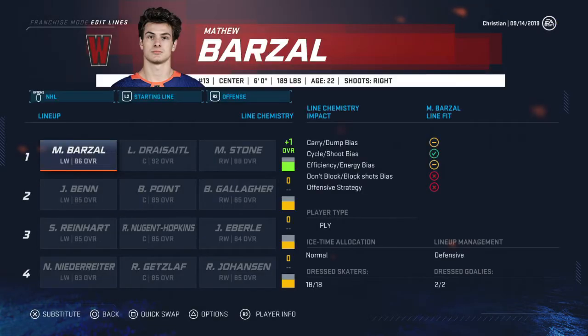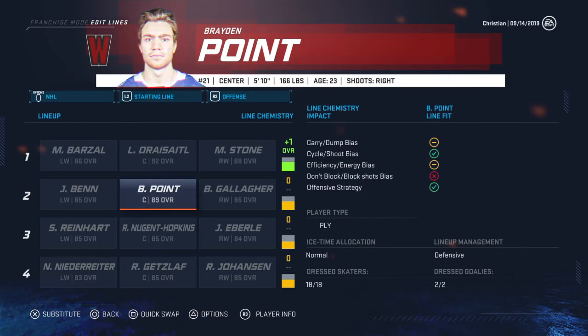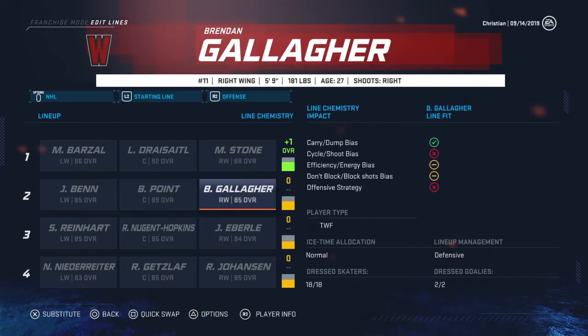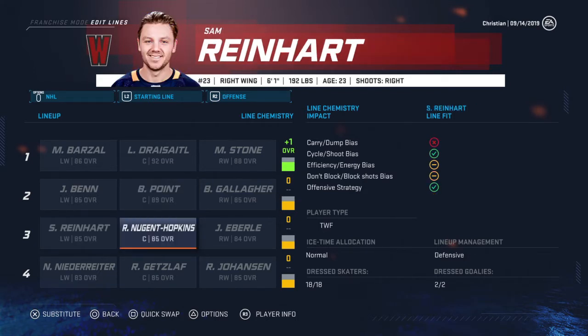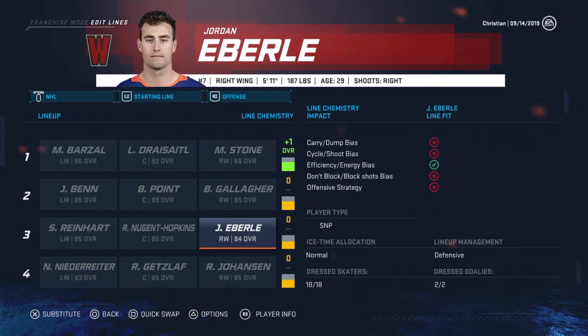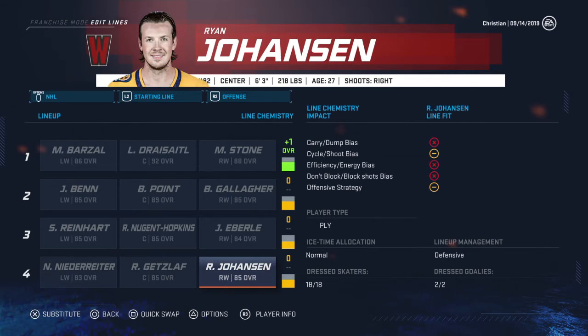These are all alumni from the league. I won't be doing any trades or free agent pickups at all during the season. We have Matt Barzal along with Leon Dreisaitl and Mark Stone — a very good first line. They have a plus one chemistry bringing Dreisaitl up to 93, Stone to an 89, Barzal to an 87. Then we got Brayden Point along with Jamie Benn and Brendan Gallagher at 89, 85, and 85. Line three: Ryan Nugent-Hopkins at 85, Reinhart at 85, and Emberley at 84. Then line four: Getzlaf at 85, Niederreiter 83, Johansson 85.